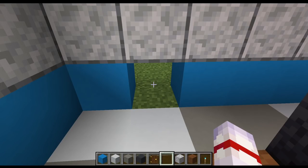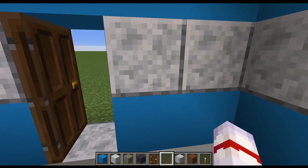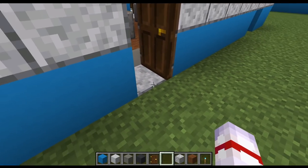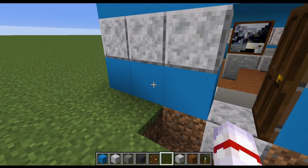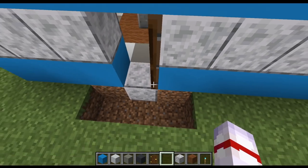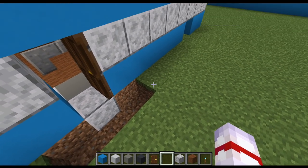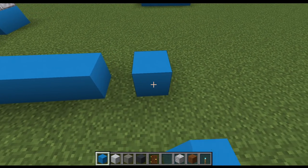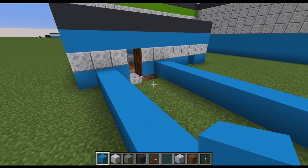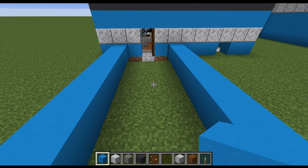Now we're building the hallway from that room. Extend the walls one block either side of the door to give a three-block-wide space, then take the walls back nine blocks and add one more for the back wall. Follow the standard walling pattern with light grey terracotta ceiling. Place a soul torch just here for lighting, and you can also place one on the other side.